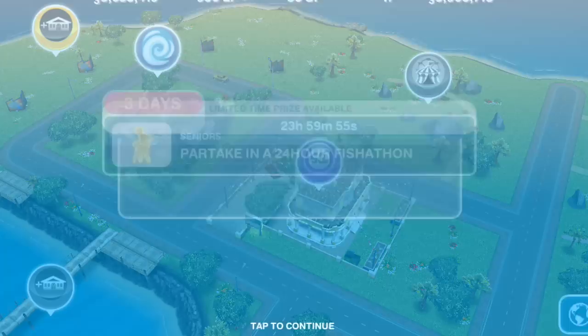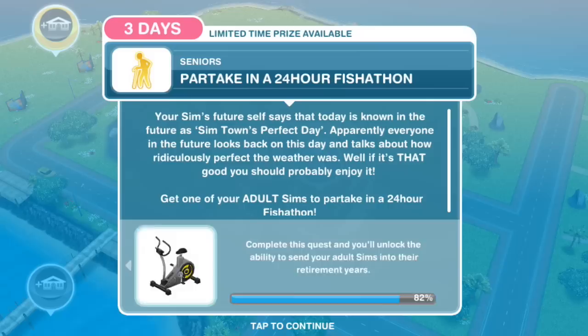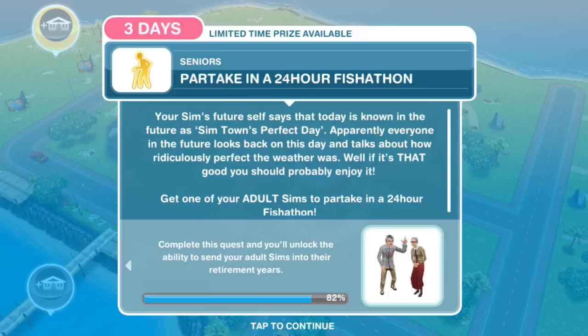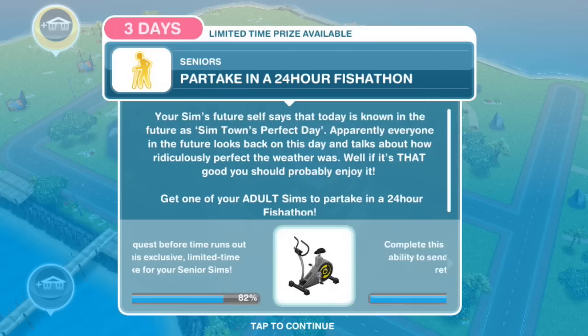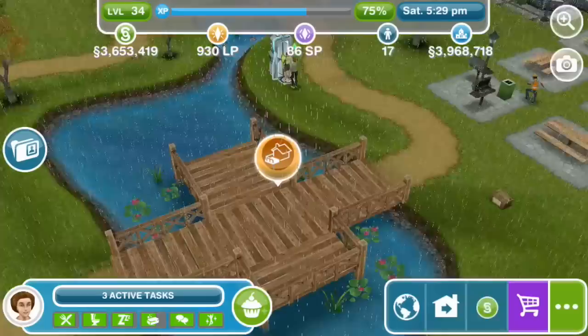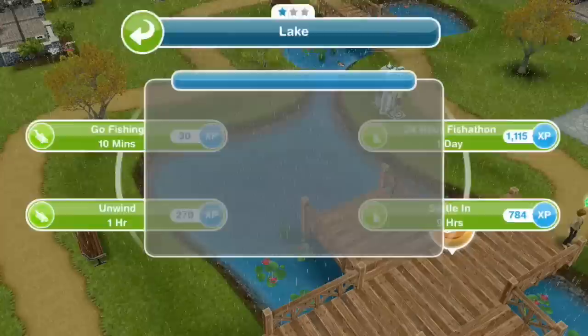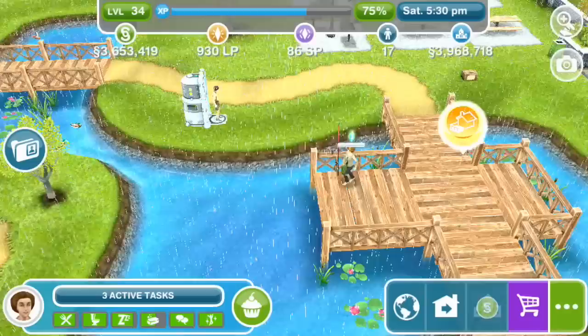Partake in a 24-hour fish-a-thon. Your Sim's future self says that today is known in the future as Simstown's perfect day — apparently everyone looks back on this day and talks about how ridiculously perfect the weather was. Get one of your adult Sims to partake in a 24-hour fish-a-thon. So even though this is a four-day task, there have now been three 24-hour tasks, which is pretty harsh, Sims Freeplay. Here's the fishing pole — 24-hour fish-a-thon. The 24-hour fish-a-thon you could have started earlier.